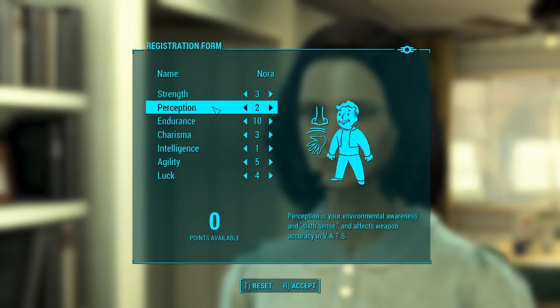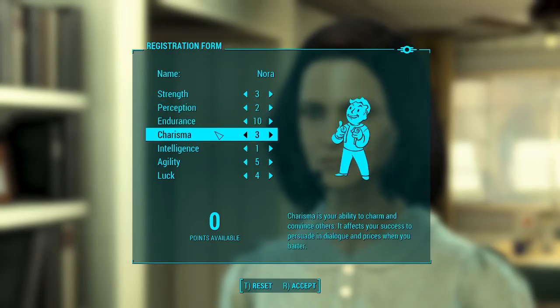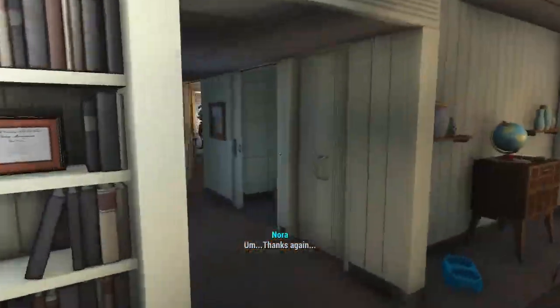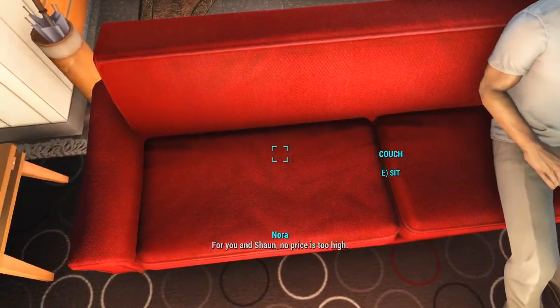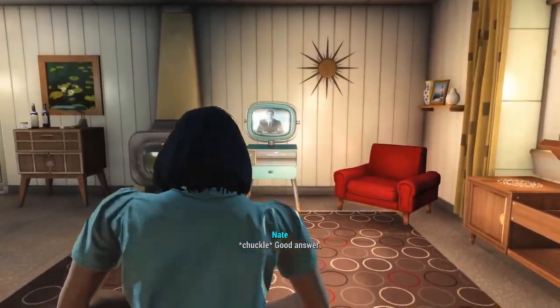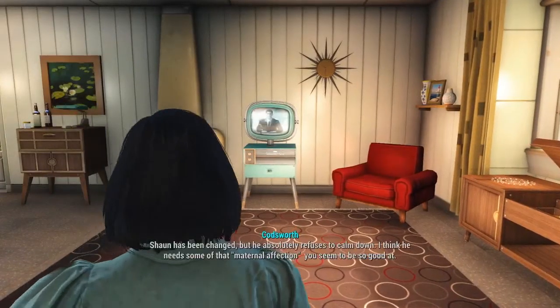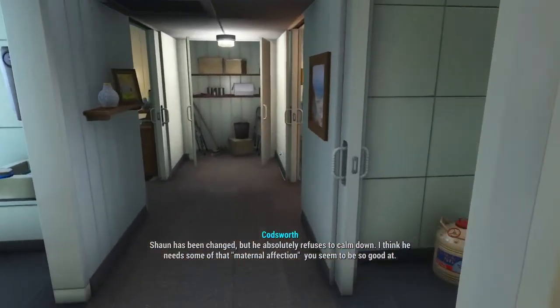I want enough strength to get Blacksmith, I want some perception, though I don't really use VATS all that much when I'm shooting. Charisma is not something I'm going to need until later when I start making supply lines, but for now I want it to be able to pass speech checks. I'll be skipping most dialogue that I can, or at least speeding through it, because I already know what all these people are going to say and I don't really want to drag this out any longer than I have to.